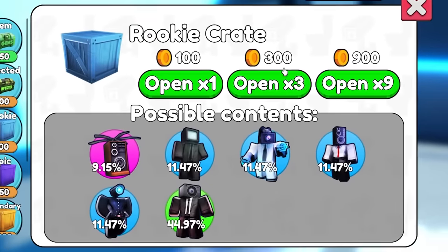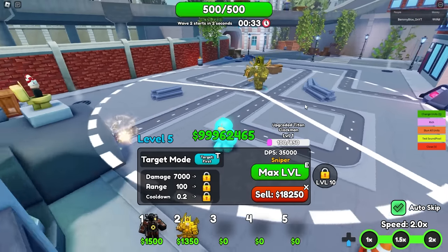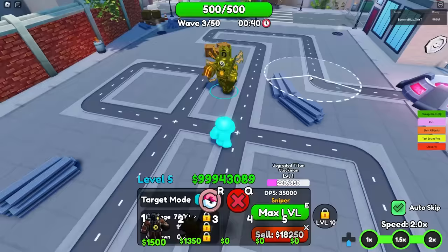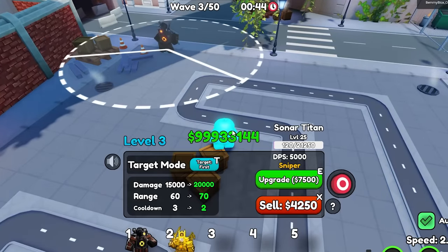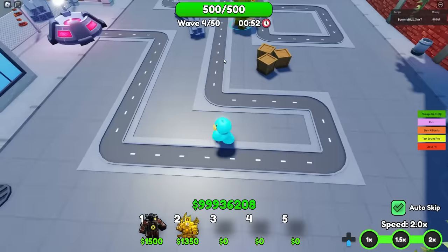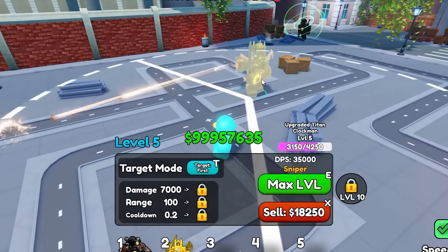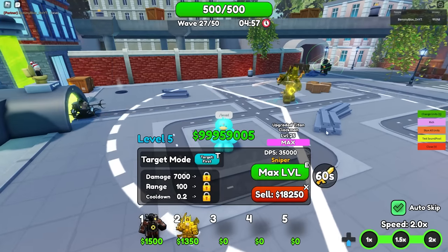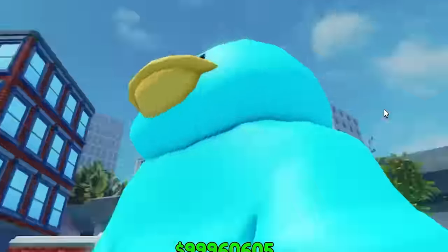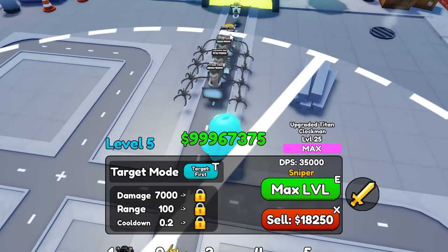Let's find one more — I'm going to pick one that I genuinely think could solo toilet town on insane mode at 2x speed. Upgrade Titan Clock Man — put him in the best spot right here. He's got 100 range without the boost, and with the boost we can actually put him back a little bit because it's going to push his range forward. Turn on sonar mode — now he's hitting them from spawn by default and he covers the back alley. We are halfway through insane mode and he's had no issues. When he takes a sword, it goes all the way around with a huge AoE — that was my idea by the way.